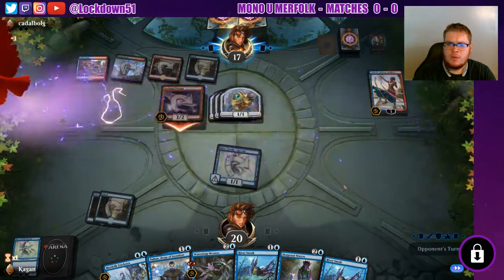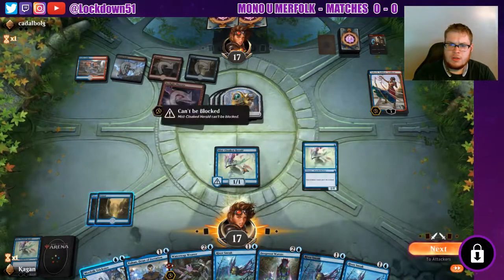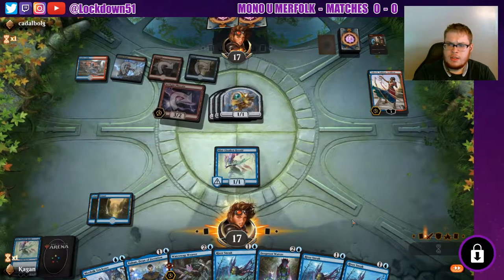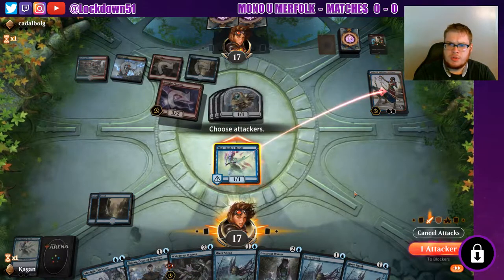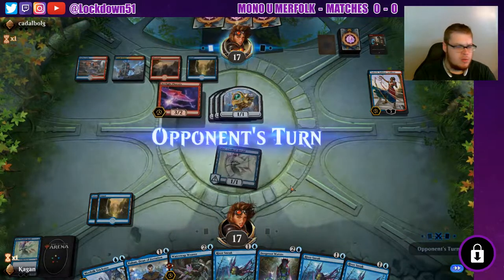There comes the Phoenix, but we have a Trickster to deal with that. Let's make it so Saheeli goes away if they use the ability here — we'll hold the Trickster for their attack. Pass to them.